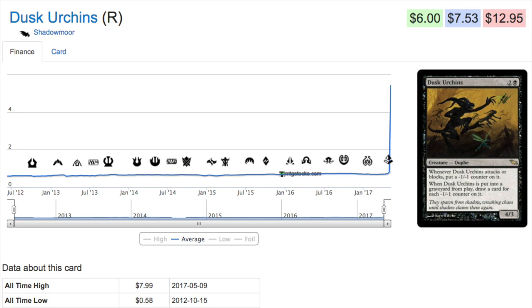Today we're going to talk about a few cards that have gone up in price recently. You may have these cards in your binder, or more likely they are still in bulk. Starting with Dusk Urchin, a rare from Shadowmoor — recently it was 58 cents, around 60 cents, and today it is almost eight dollars, about seven and a half. The reason it has gone up is its interactions with minus one minus one counters.